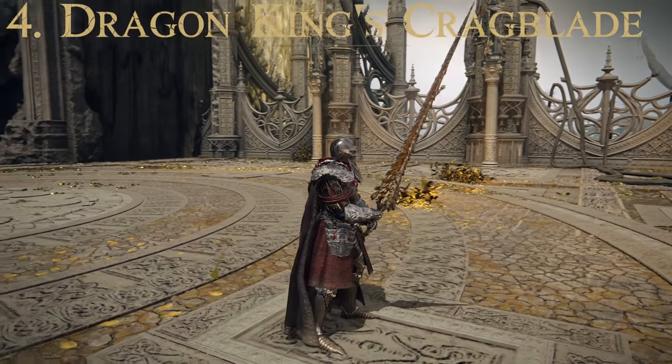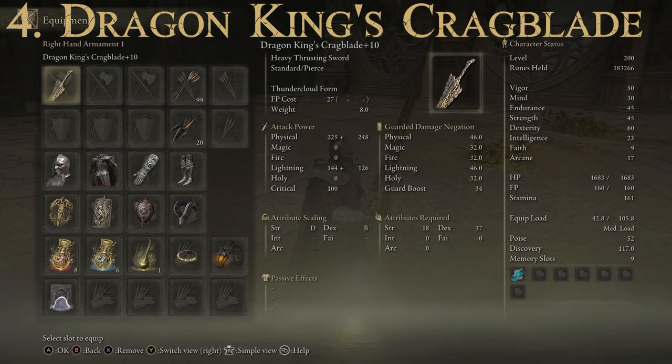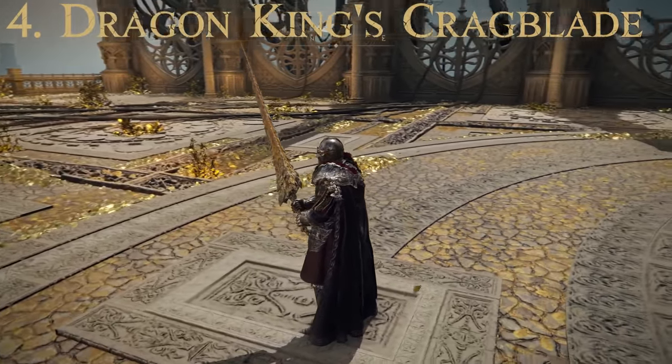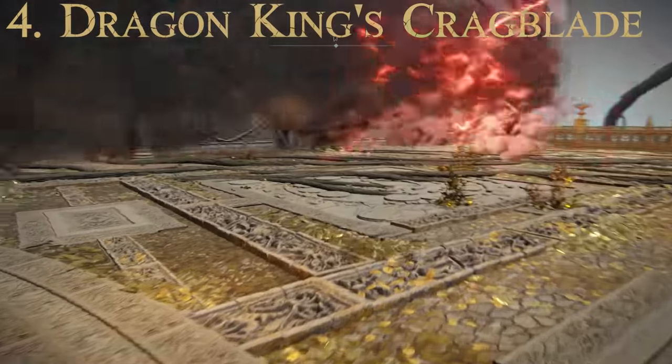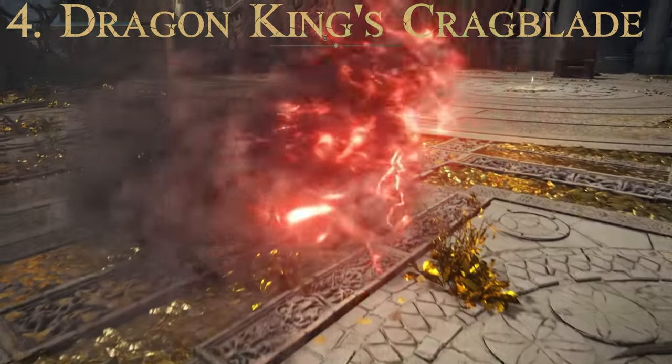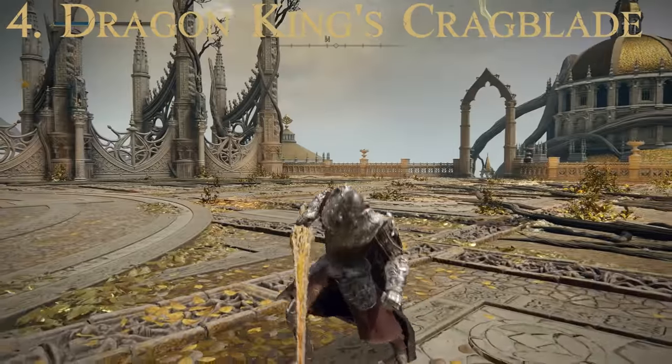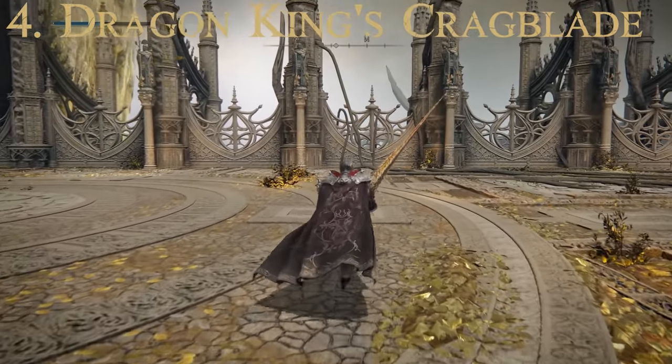For number four, we have the Dragon King's Craigblade, a heavy thrusting sword and a cool-looking weapon. Attributes required: Strength of 18 and Dexterity of 37 — a decently high Dexterity requirement. No passive effects. Scaling is Strength D and Dexterity B. Max attack power of 824 and average guarded damage negation of 37. Cannot be upgraded with Ashes of War, but has the Thundercloud Form special attack: temporarily transform into a red thundercloud and fly through the air, then plunge down with a lightning-infused blade. It's unstaggerable once initiated and does quite a bit of damage — one of my overall favorite weapons, and it goes really well with Dexterity builds.